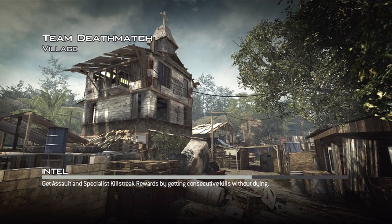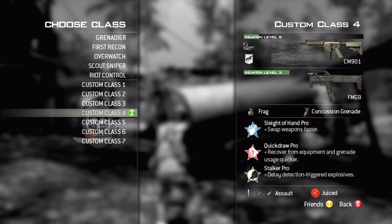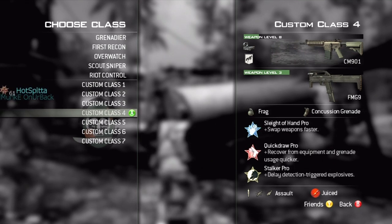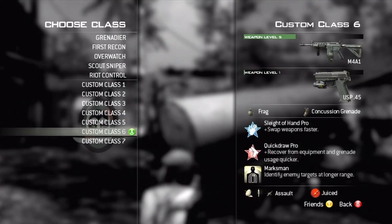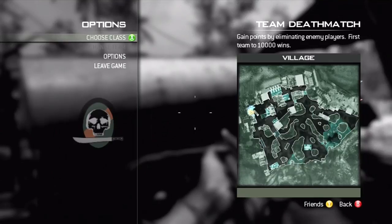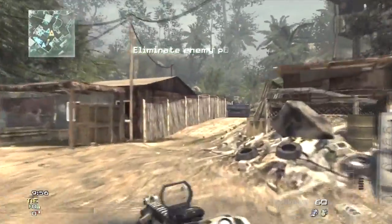Hey, what's going on guys, it's Eric here and today I got a new gameplay up for you guys. I'm playing some team deathmatch on the map Village and we got some ground war. I'll be using the ACR, and by the way I'm third prestige level 22. This commentary is actually going to be about a great way to level up fast during your first 41 levels.